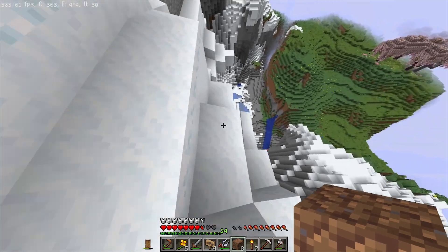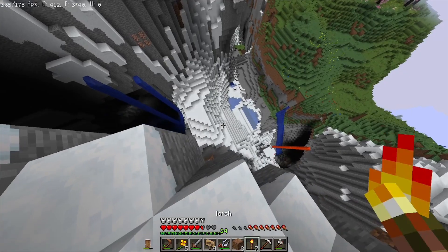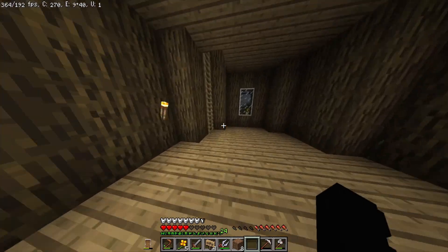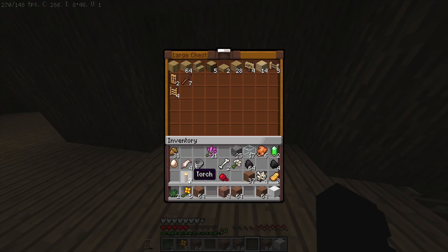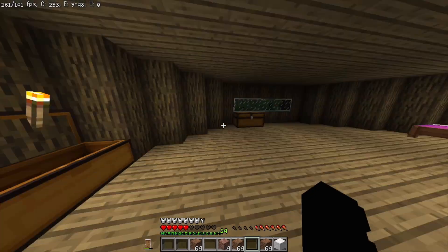I'm gonna go back to the base — navigating this place is really difficult. We've got some food. Let's organize our chests a little bit and put all our tools in here for next time. By the way, somebody in the comments told me that stripped birch logs look good with cherry blossom. I'm not really a birch fan, but now I'm actually gonna go back and try building with that block combination — I feel like you're right.